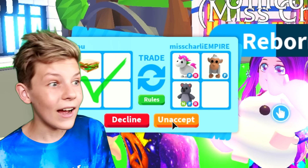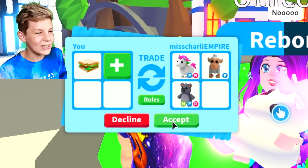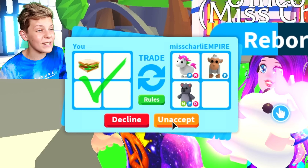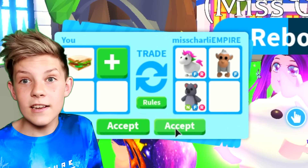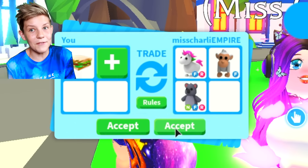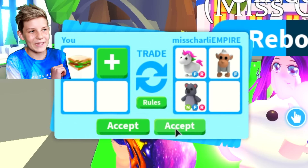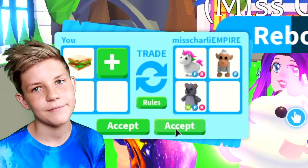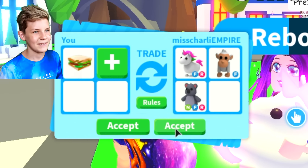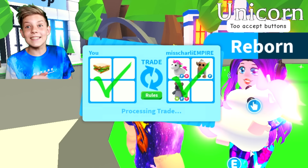It just had two accept buttons! Let's keep going — my sister's like 'what?' I think she saw it too, or she's really confused about why I'm accepting. She's okay, we just need to keep on accepting. Now she has no choice but to accept — which is good for me because I'm only putting in a sandwich, but bad for her because she has to give me three awesome pets. She's getting mad at me — she's like 'Prez, change it!' I actually don't know how to change it.